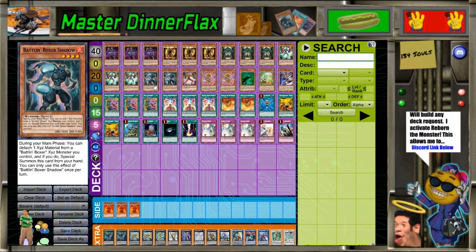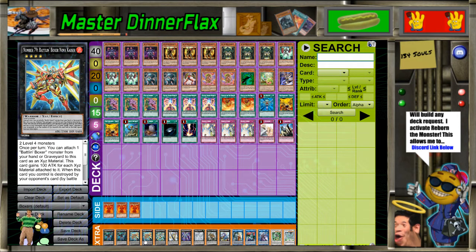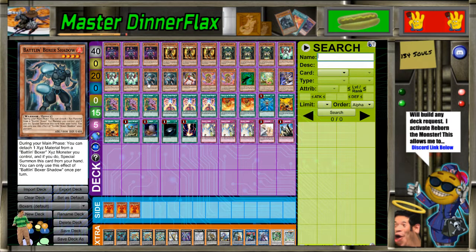You can detach a material to special summon Shadow from the hand from a Battlin' Boxer monster, so I'm not just going Lead Yoke turbo. If I don't open the card you're about to see, I'll go Nova Kaiser most of the time, and this one's really good for setup. He's already pretty big on his own, and you can set up two warriors. That can make his old or do a little. I actually really like this guy — he helps push for damage. 1800 over 1400 is pretty decent stats, and there's a lot of stun in this deck already.